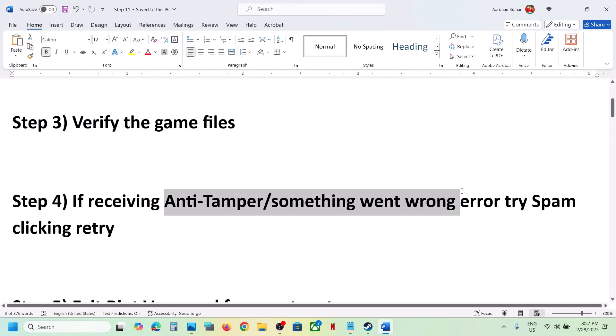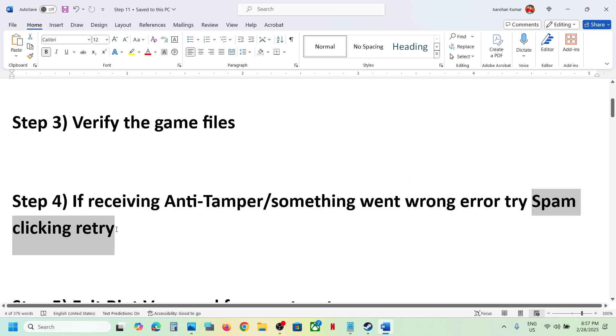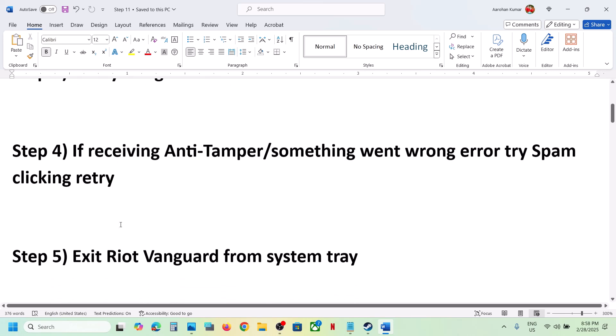If you're receiving errors such as a 'Something went wrong' error, spam-click on Retry. When you see a Retry option, just spam-click it and then check.